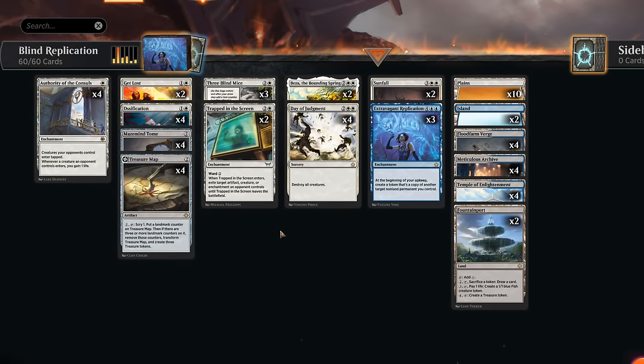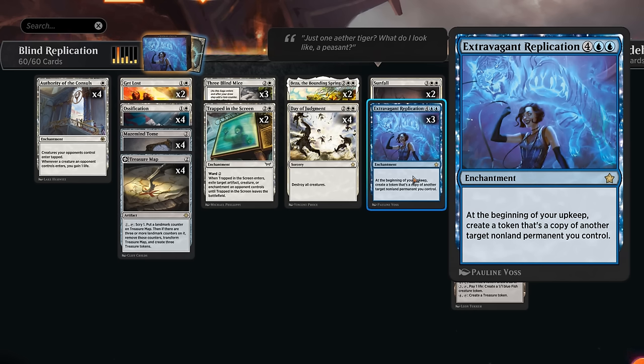Hello and welcome to another standard video in the new Foundations meta game. Today we're checking out a very peculiar blue-white control deck — a tap-out control deck, meaning we're playing very few instants, mostly playing in our own turn. Control referring to the fact that we're the only ones having fun. Our win condition is Extravagant Replication, a six-mana enchantment from Foundations.